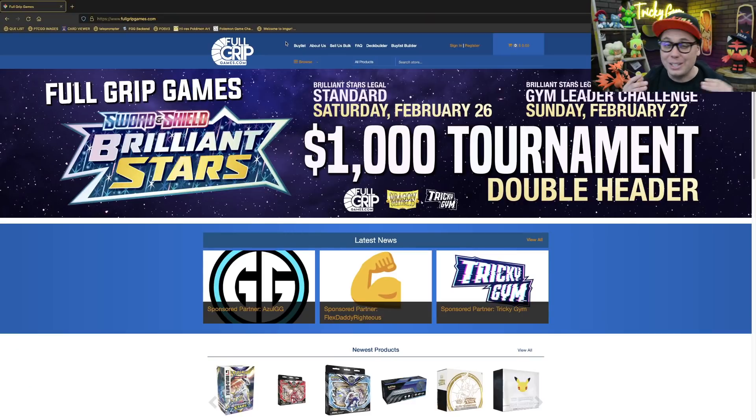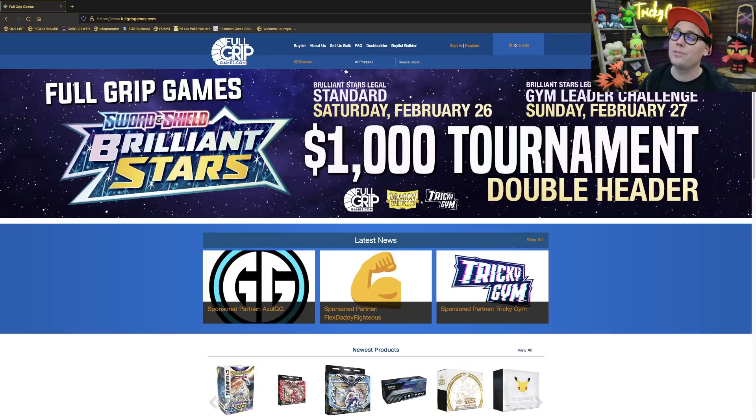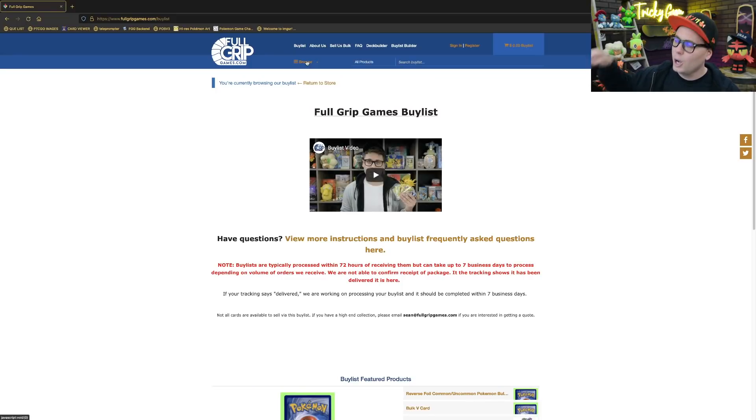FullGripGames.com is the best place to buy Pokémon Trading Card Game singles and sealed product. We've got super fast shipping and top-notch grading — you really won't find better service anywhere in the industry. We've also got pre-orders available now for sealed Brilliant Stars products, so make sure to check those out. If you've got some extra cards lying around and you're trying to get cash or store credit, we are always buying Pokémon singles at FullGripGames. Selling your extra cards to FullGripGames directly supports the content here on Tricky Gym.